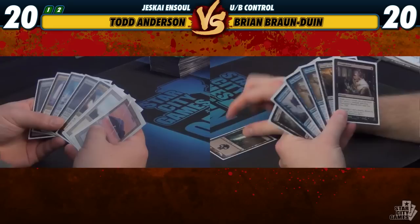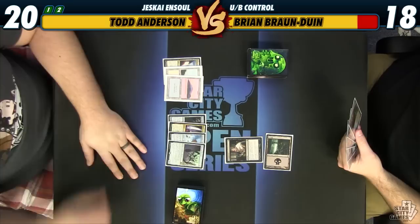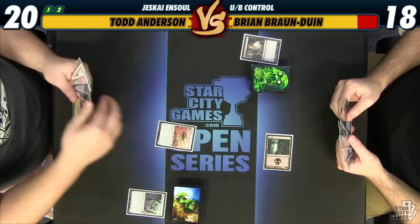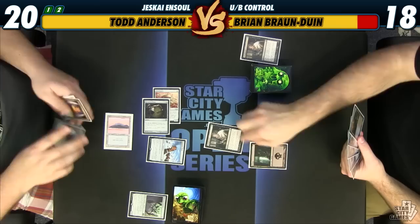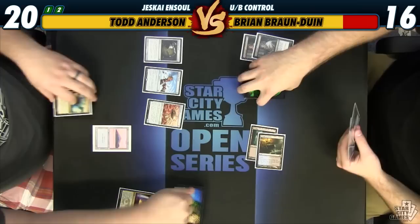Let's try to break it up. Probably want to take this guy. I'll take the Revoker. You're up. Thoughtseize again. 16. I'll scry — bottom. You're up. Ensoul Artifact. Equip — tech, 14. I will go to 15. You're up. Draw. Tech, 13.